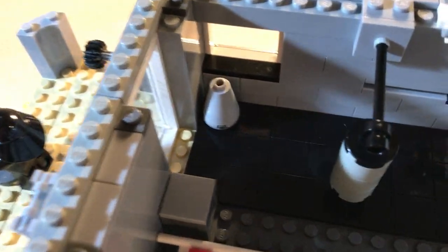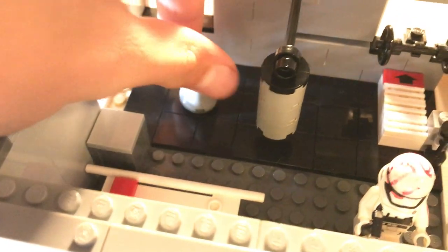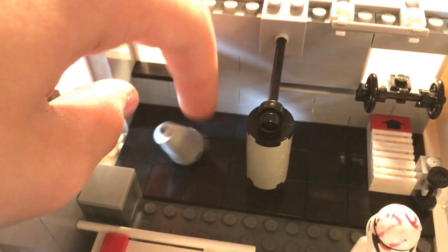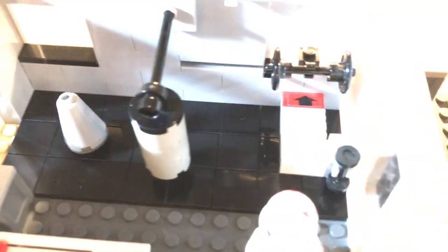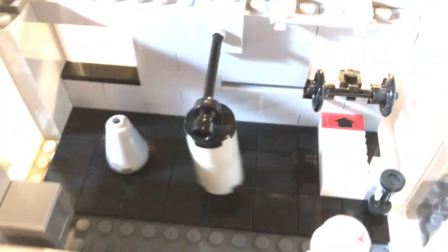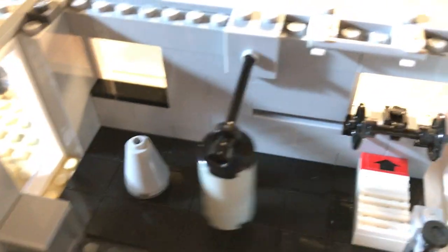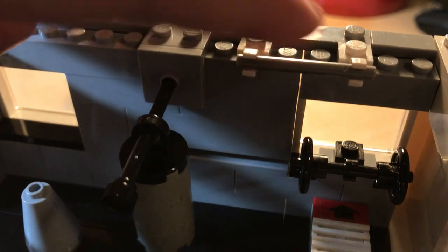Coming in, there's this black matting — like a gym floor where you can punch. There's actually a punching bag on a stand that you can move around wherever you want. Then you have a bench press, a little arm weight, and a pull-up bar.